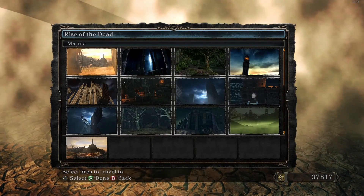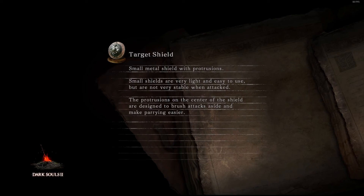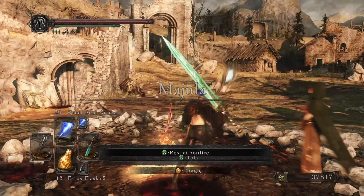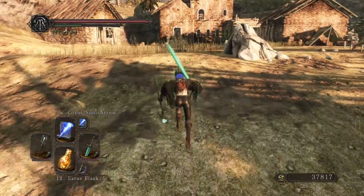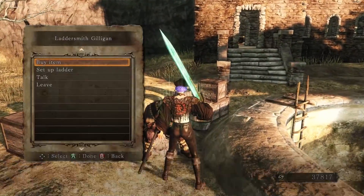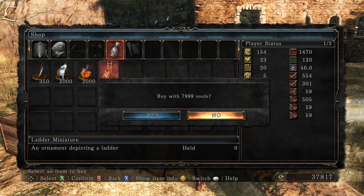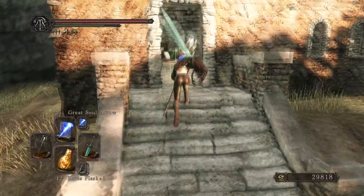Alright, so we now have all of these, hopefully. Let's go and buy the Miniature Ladder and do some other steps. Oh, Majula — so nice and peaceful, except if you start murdering everybody. Let me go and buy your Miniature Ladder. Cheers for that.